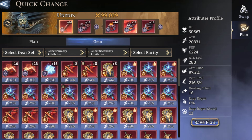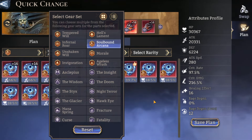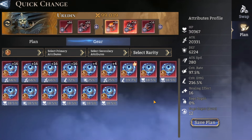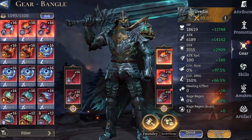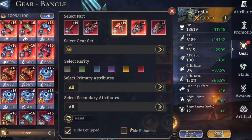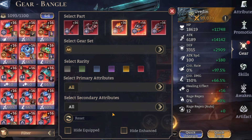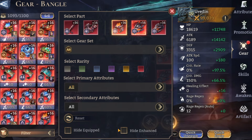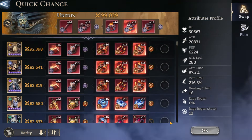We're going to select the right-hand side, sort out our Soulbound Arcana gear for Uradin — but not all pieces are showing. Come back out to the gear page for your hero and check those two bottom filter selections: Hide Equipped and Hide Enhanced. Those filters also affect the Gear Plan, so make sure they are unselected before you go into the Gear Plan if you want to see all available pieces.